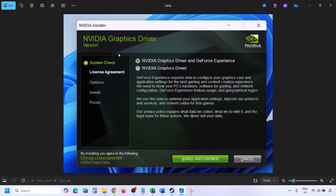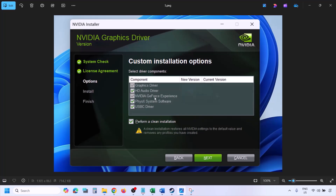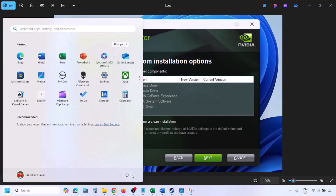Once you run the exe file, click on Agree and Continue, then select the Custom option. By default, Express is selected — select Custom and click Next. On the next screen, put a check on 'Perform a Clean Installation', then click Next and let the installation complete. Once done, restart your computer and launch the game.